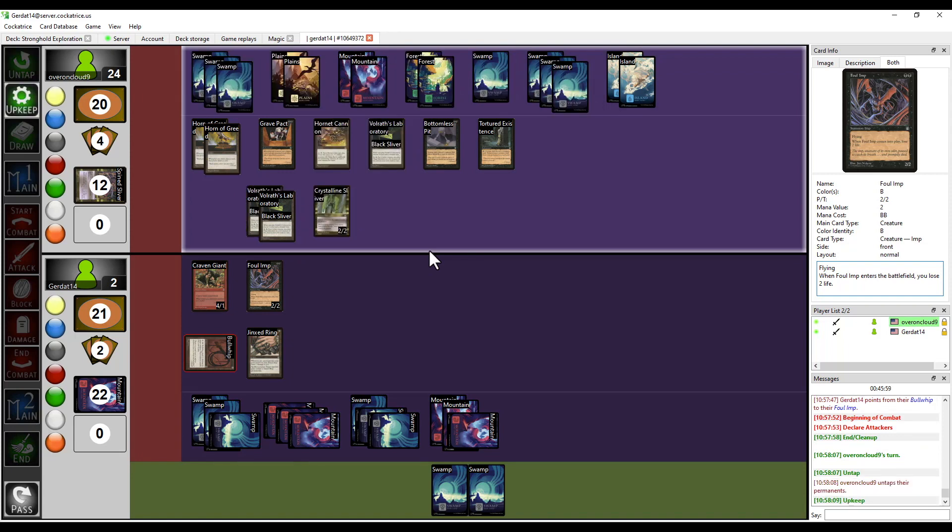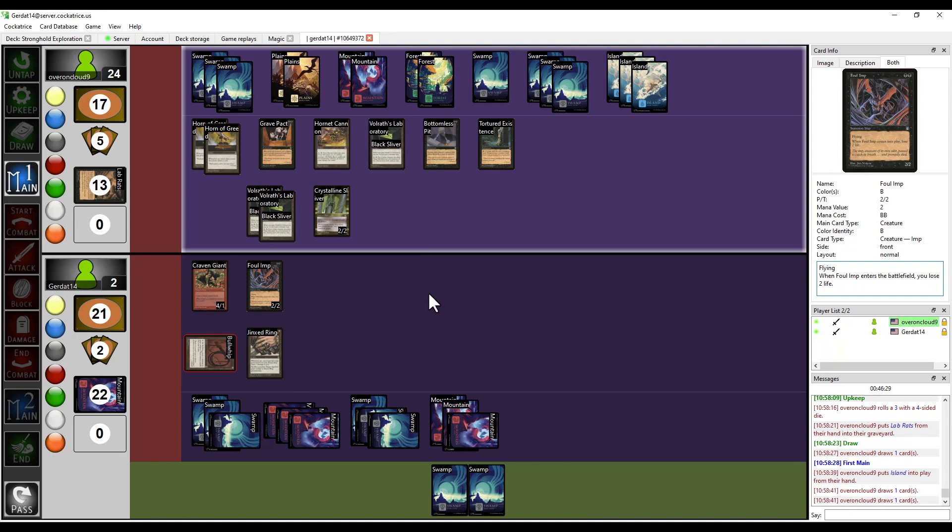Discard a card. Roll a four-sided die. Has everyone been paying attention to what the Bottomless Pit does? At each successive turn the hands get smaller and smaller — which is pretty nasty. I just discarded the Lab Rats so I can no longer use the Lab Rats buyback. I can kill you this turn — this is effectively my last chance. Come on, Sliver Queen. Island. Draw two cards.